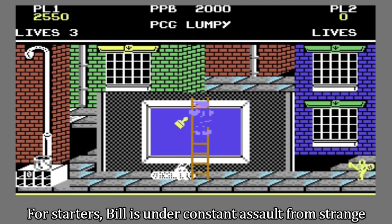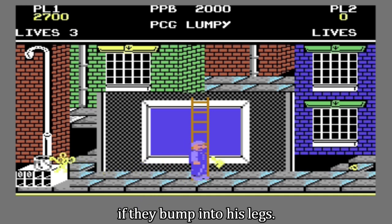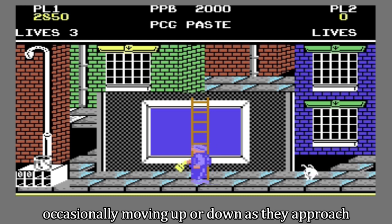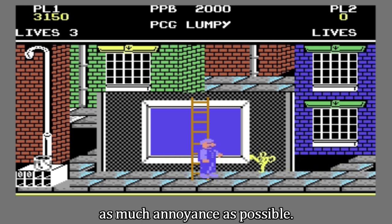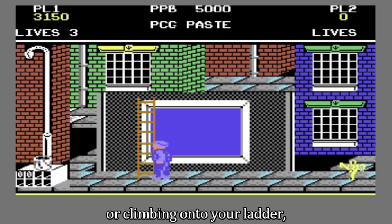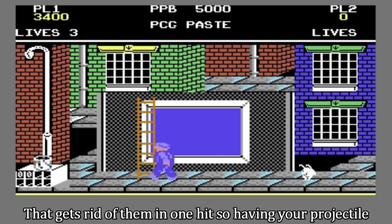For starters, Bill is under constant assault from strange wandering creatures that will kill him if they bump into his legs. They run across the screen, occasionally moving up or down as they approach in a manner that seems random, but which I am convinced was purposefully designed to cause as much annoyance as possible. You can avoid the creatures by walking around them or climbing onto your ladder.